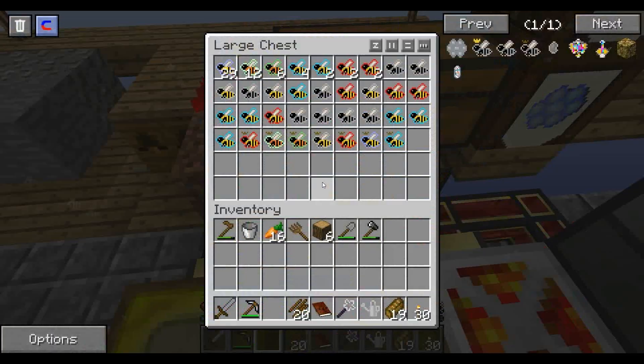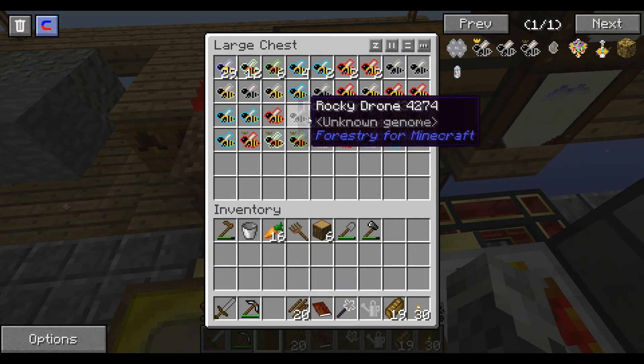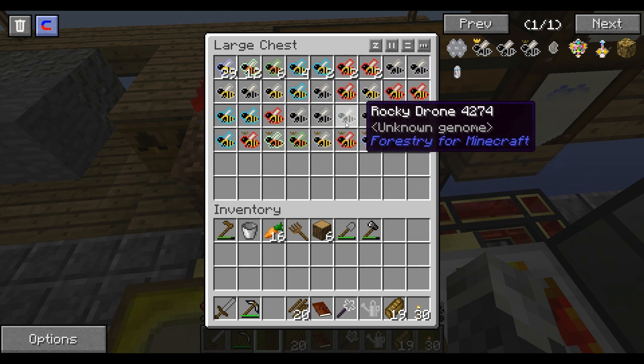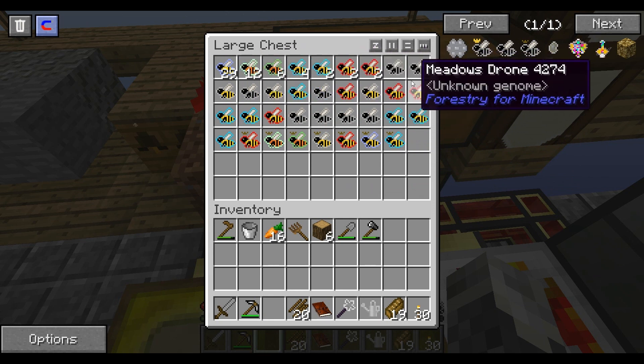I have a Common Princess and a Cultivated Drone. I can apparently make a Cultivated Princess with that. As you can see, I have a lot of bees - a good number of common ones, and a lot of rocky ones, as well as a lot of mystical, unusual forests, and meadows.